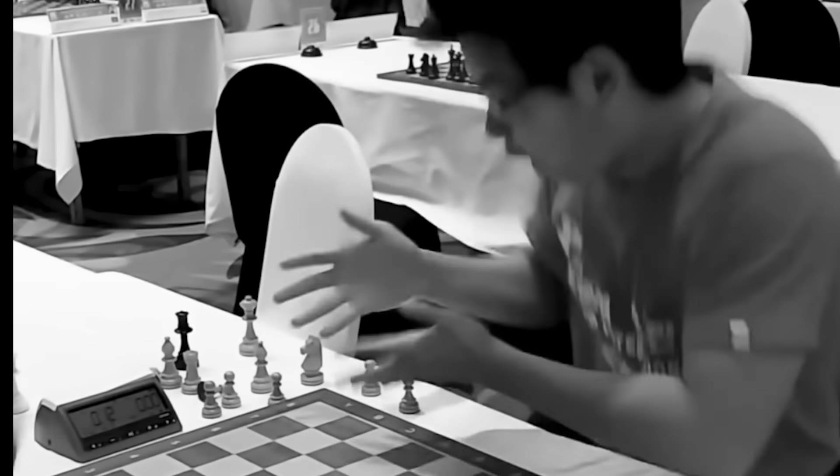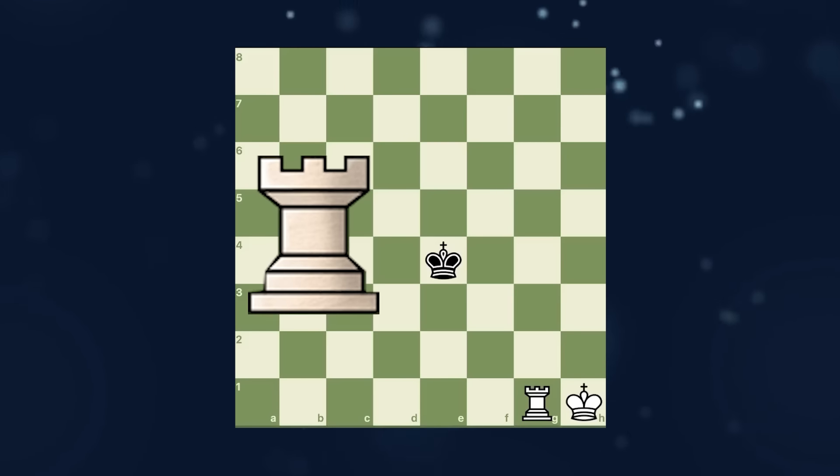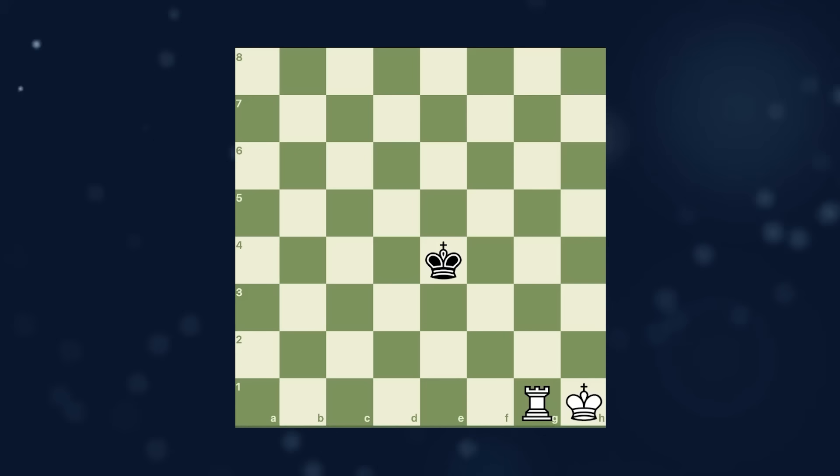Don't you have enough of losing on time because it took too long to checkmate with your rook? First thing to know: a rook cannot checkmate a king that stands in the middle of the board. Let's learn together the box technique.